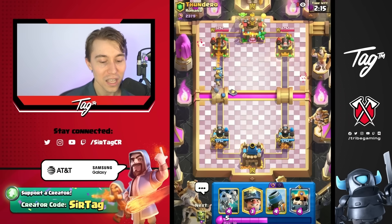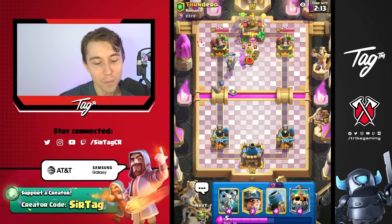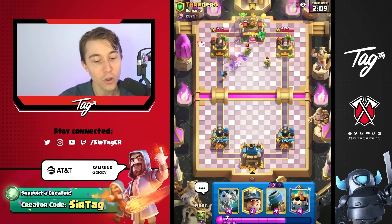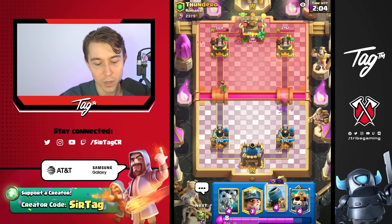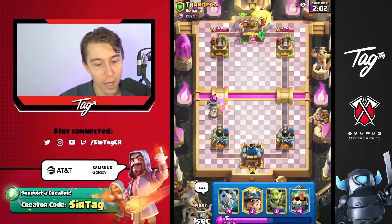Even though Arrows are getting a nerf, they're not a bad card. It doesn't necessarily matter because you're getting so much utility — they're very quick and they remove air and ground cards, opening up opportunities that you wouldn't be able to get with other cards like a Log.